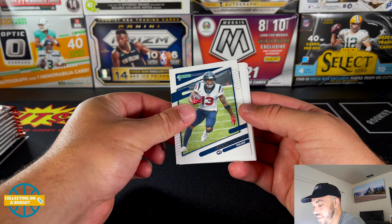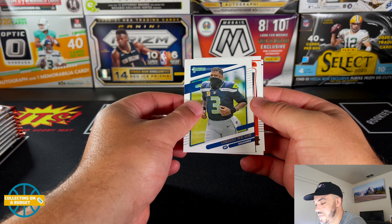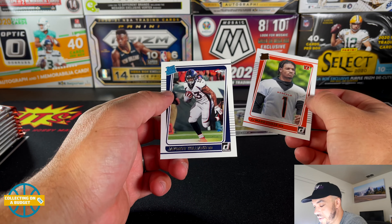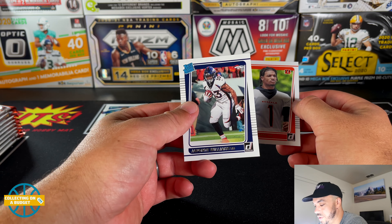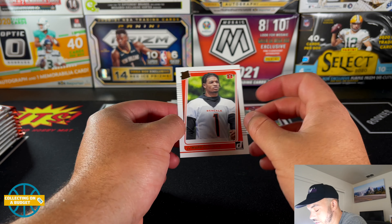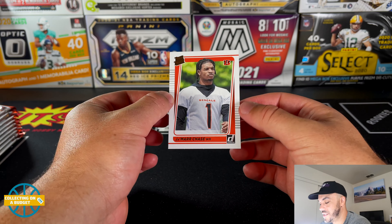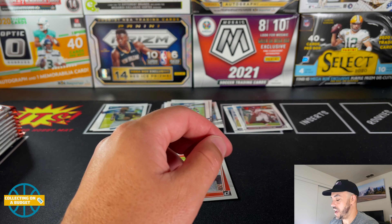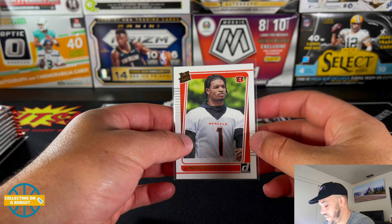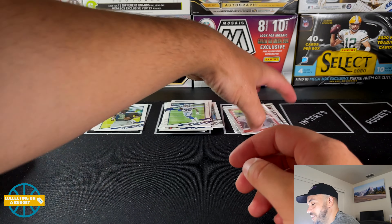Tim Patrick, Brandon Cooks, DeMarcus Lawrence, Russell Wilson — variation. Nice, Jamar Chase! That's a rated rookie canvas — rated rookie portrait of Jamar Chase. I didn't even realize that at first. Javante Williams rated rookie — so two rated rookies in one pack. The rated rookie portraits of Jamar Chase, that is awesome. I like the back too, it looks really good. The finish has a little bit of texture, really similar to the canvas parallels. Nice Jamar Chase — that's a good one to get.